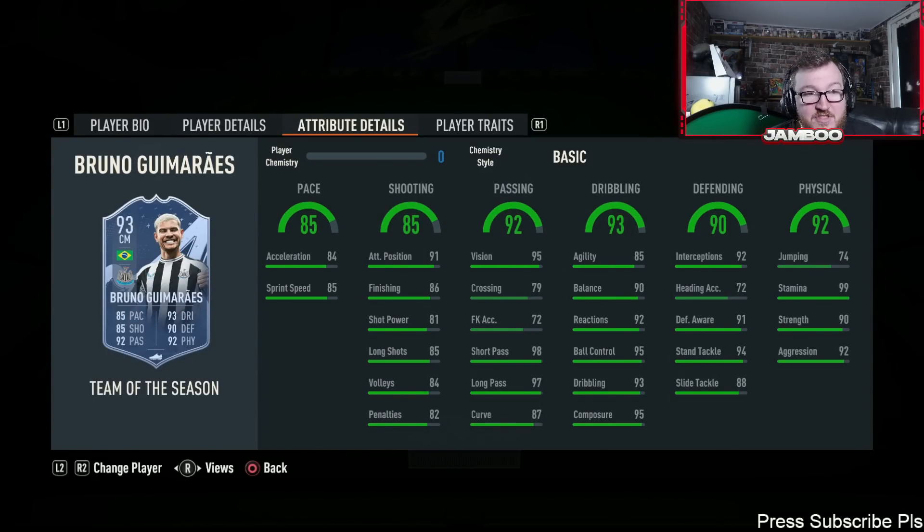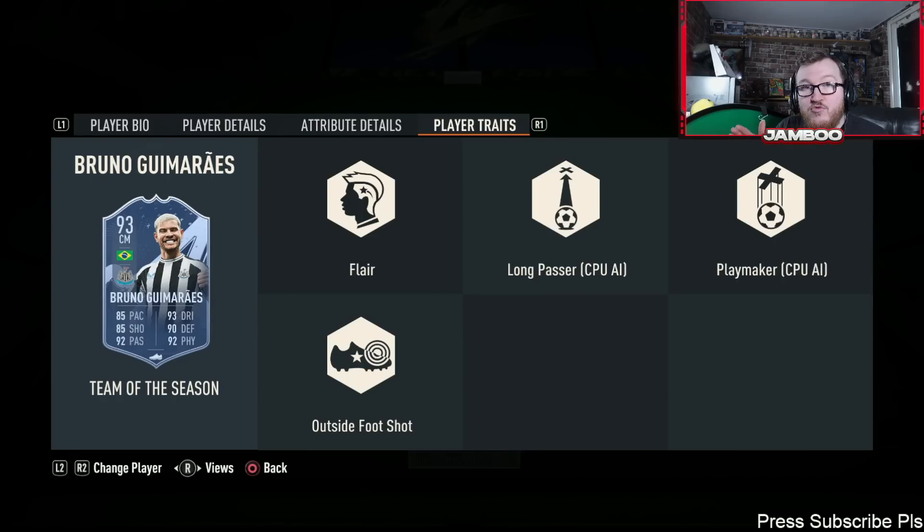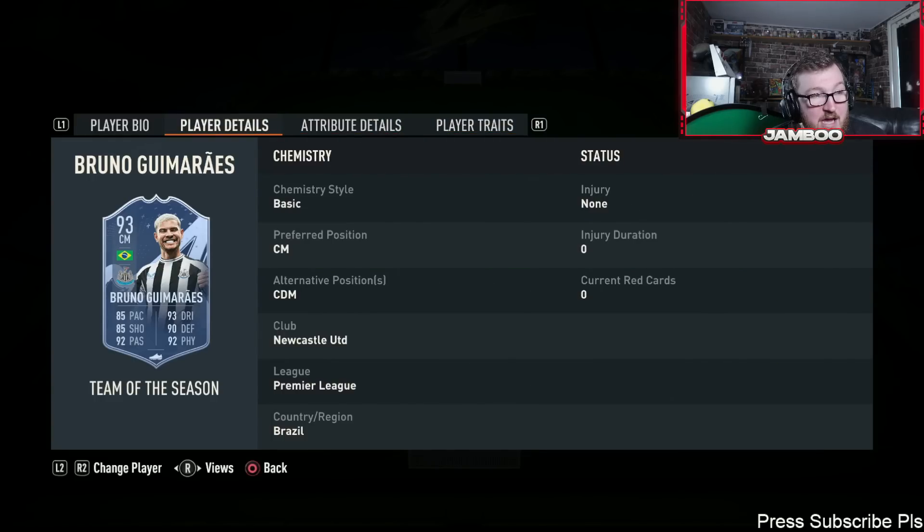We've then got Bruno Guimarães. I've used him quite a bit — he's a bit more expensive than Casemiro but really, really nice. As far as box-to-box midfielders go, this guy is absolutely right up there. Really nice pace, he's clinical for a midfielder, some of the best passing in the game, insane on the ball, defensively good and physically good as well. He's got the outside-of-the-foot shot, so if you play him at a right-sided centre mid you're going to be able to hit those travelers with him. It's a bit sad he's only three-star three-star, but it's a very decent card and definitely one to have a look at.